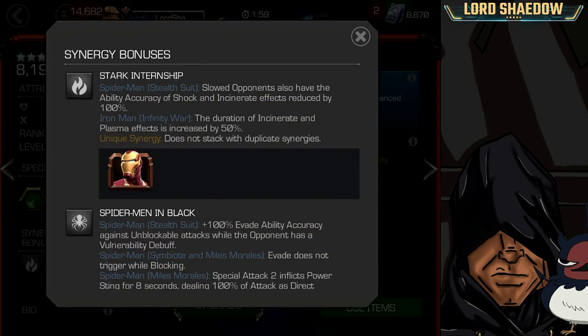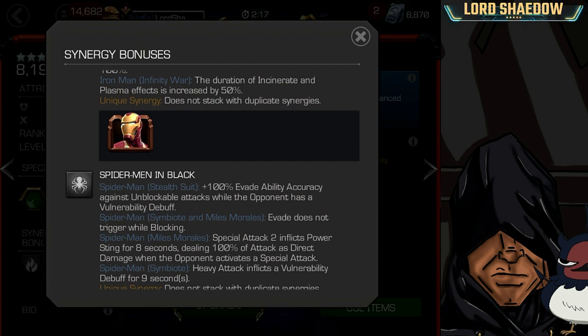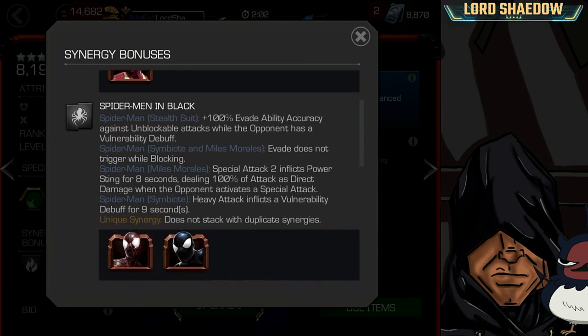His first synergy is with Iron Man Infinity War. Slowed opponents — opponents that have the slow debuff — also have ability accuracy of shock and incinerate effects reduced by 100%. This is useful going up against someone that does a lot of shock and incinerate damage. Note that reduced by 100% doesn't necessarily mean they will never do it, since they may have things that increase their chance above 100%.